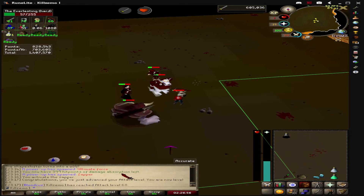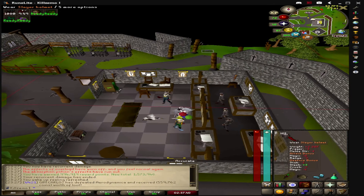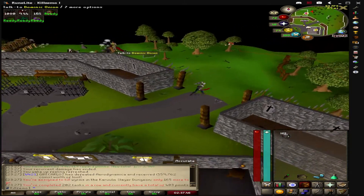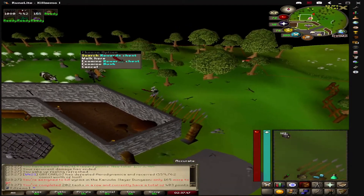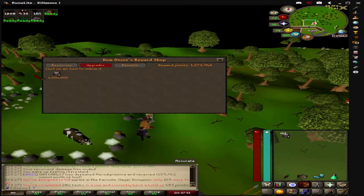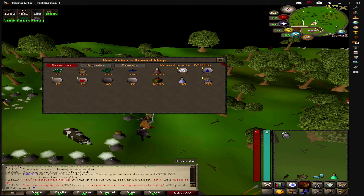Once the trip ended we went over to the bank to grab out our normal slayer helm in order to get it imbued. This will allow us to have an extra 15% accuracy and damage boost on task for both ranged and magic. We had an extra quarter million points, and with some of the extra points we also grabbed some of the redirection scrolls to help with some clues.